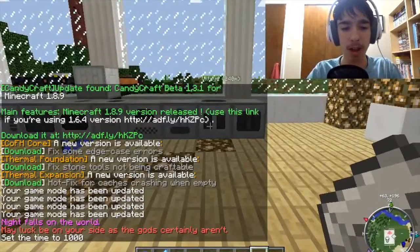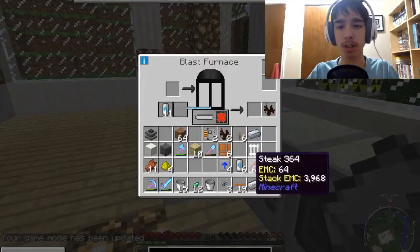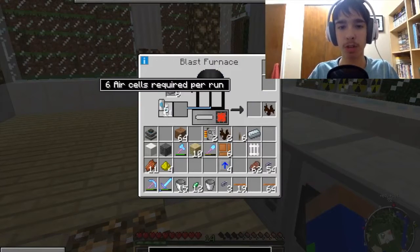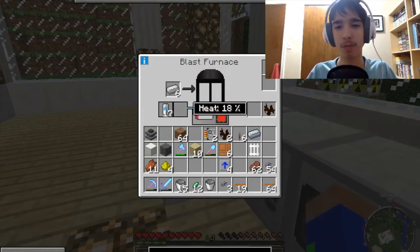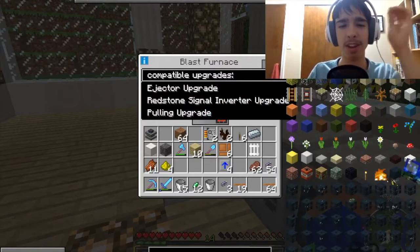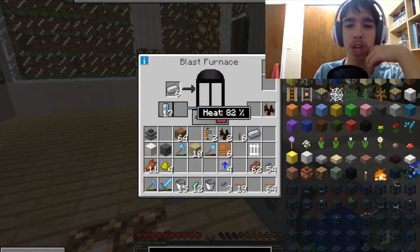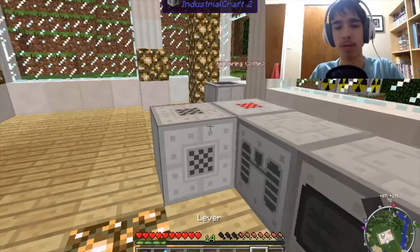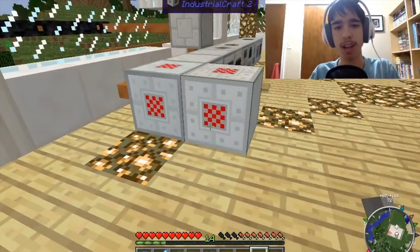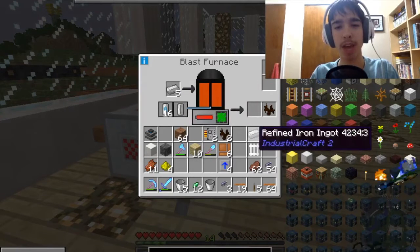I just realized I was in creative mode. That was weird. So that should be done there. Let's grab those overclockers and put those in here, and put some more of those in here. It's just unfortunate that this takes so long. Let's look up blast furnace. Wait, here's the upgrades right here — compatible upgrades: ejector, redstone signal inverter upgrade. So we can't speed this thing up. Progress 1%. It is way too bad.